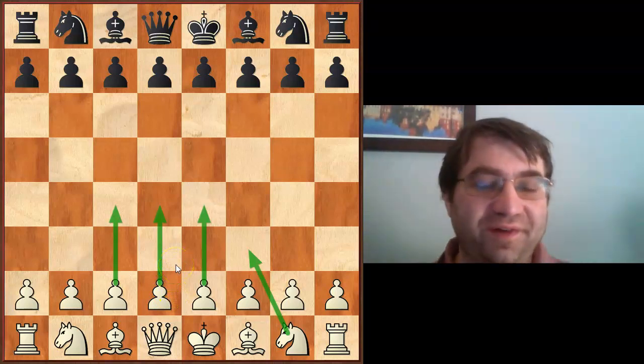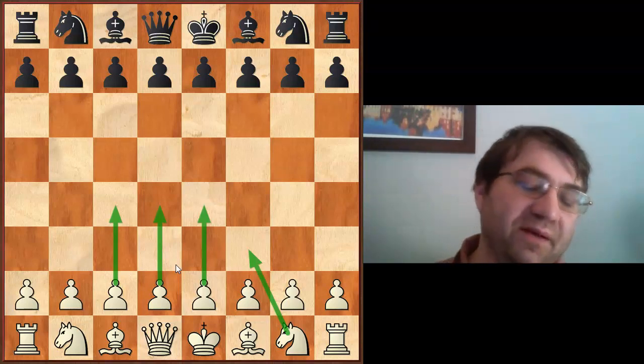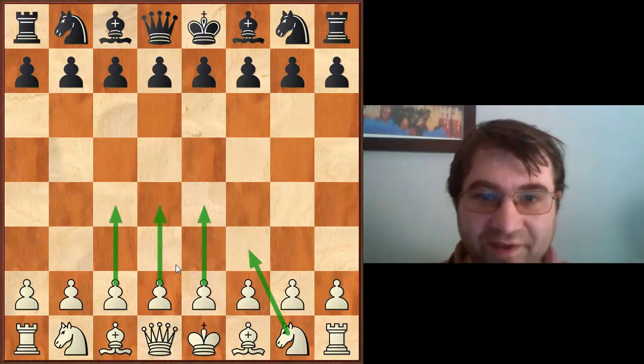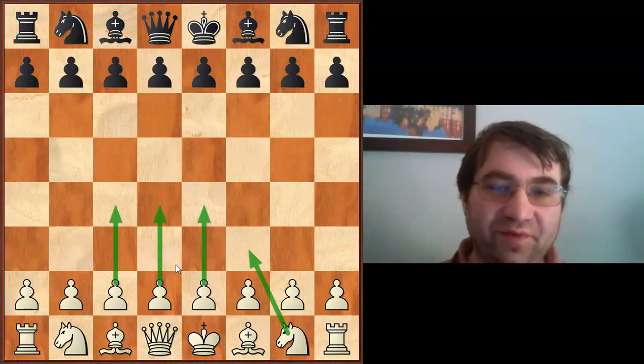Moves like e4, d4, and c4 attack the center immediately with pawns. And also knight f3 immediately takes control of a central square and can be followed up with d4, e4, or c4. These four moves are the four best first moves in chess, and they get played a ton.